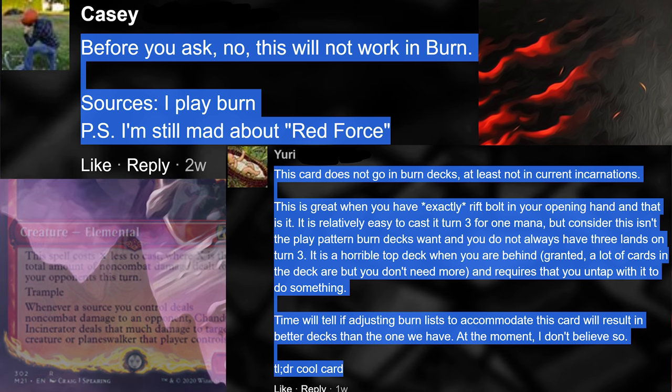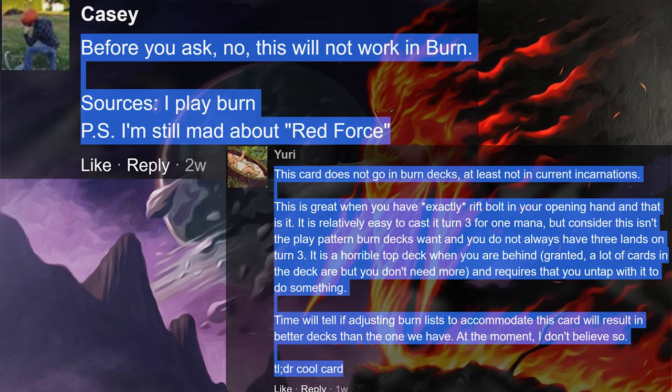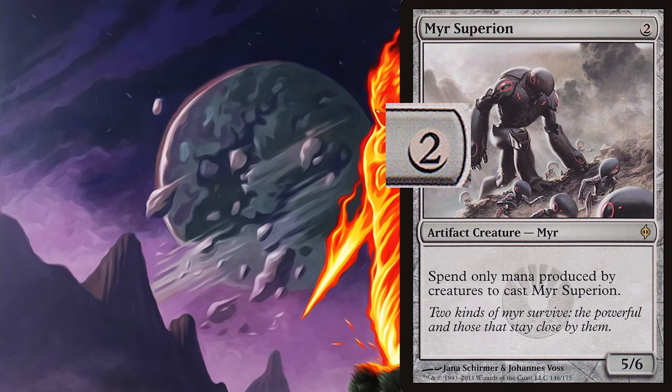Nonetheless, people have written this card off as terrible, because it is a card with a drawback — the drawback being it costs 6 unless a condition is met. It is understandable why people think this is a bad card, because most cards with drawbacks are bad cards. Let's look at a classic example: Mer Superion. It only costs 2 mana and it's a 5/6.